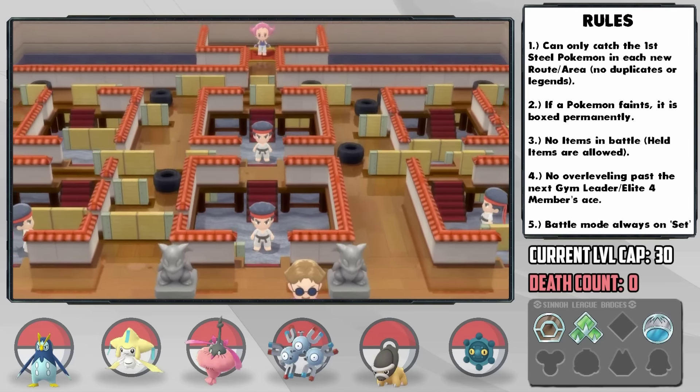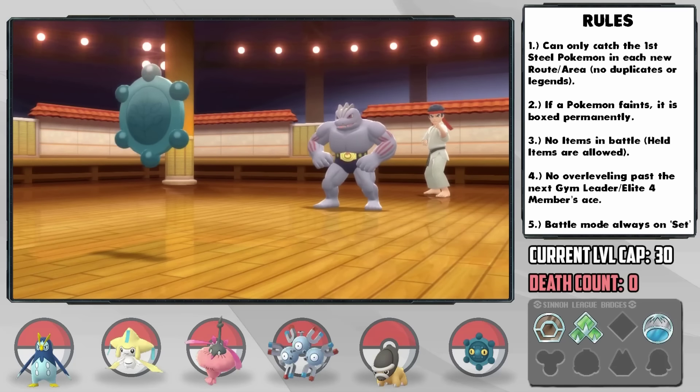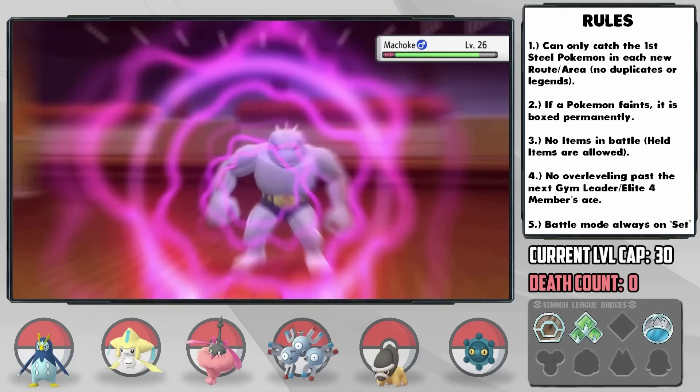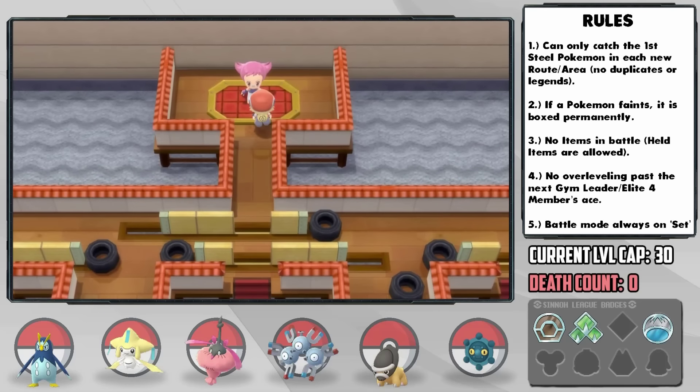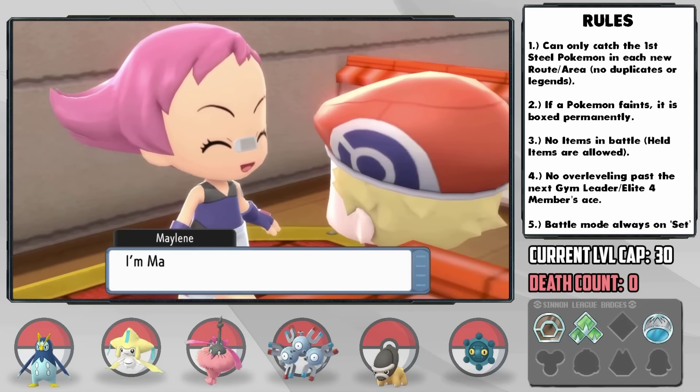It's a Fighting-type gym, so Whiplash does an amazing job being fairly defensive even though he's unevolved, and being able to put some good damage down with Mine Plate-boosted Psychic too. The 4th gym leader is Maylene, and right before the battle I was all confident — but then realized something about her team.